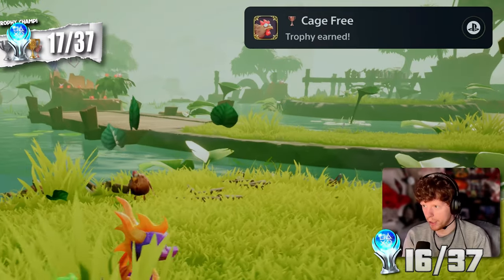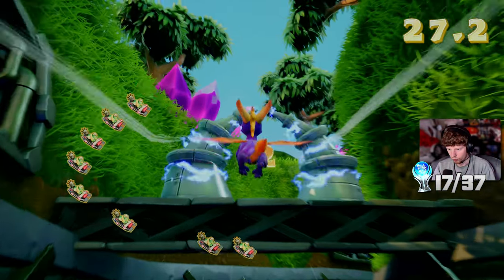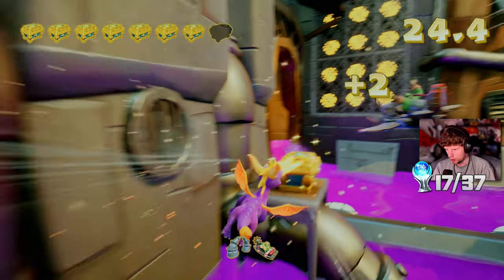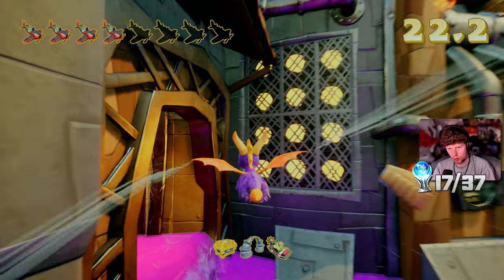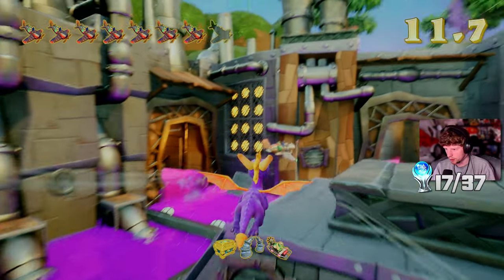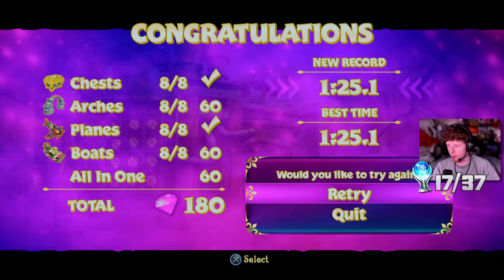Oh no, poor chicken - you're free now. Cage free - free trapped chicken. Sweet. Sorry, now I'm going to burn you. I've got all the boats, I've got all of them. So I need the planes and the chests. Four more, three more - I might be okay here. Grab that one. I need one more but I don't know where it is. There it is - beautiful. Trophy - I believe it is time for me to fly. Complete Wild Flight without touching the ground. Trophy and 100% complete on another level.